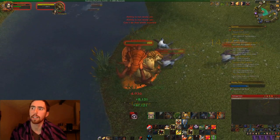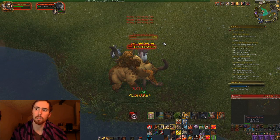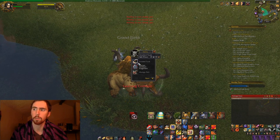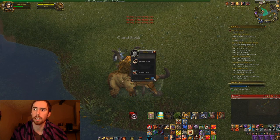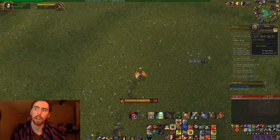They drop Gorian artifacts, and specifically the Thorncoat Talbuks — they have to be the ones over here. The other ones, the passive or neutral Talbuks, sometimes they don't drop it. There's a Gorian artifact right there. I'm going to set up a timer — it's like 12 minutes or so to do a full lap around.